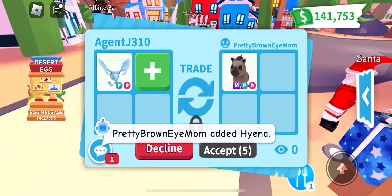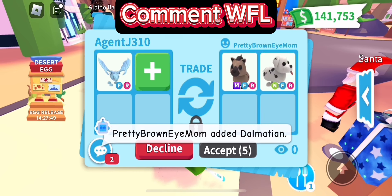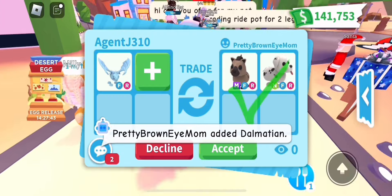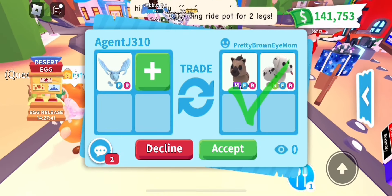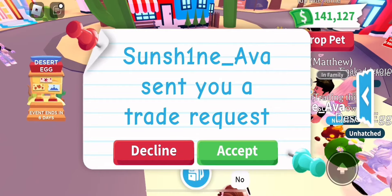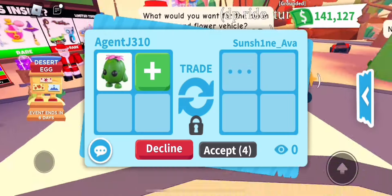My friend pretty brown mom queen millie is offering for my frost dragon - a mega fly ride hyena and a neon fly ride dalmatian. Super good offer. I just don't know if I want to do this trade. I'm going to think about it and circle back. Is that a win, fair, or lose? Let me know down in the comment section.